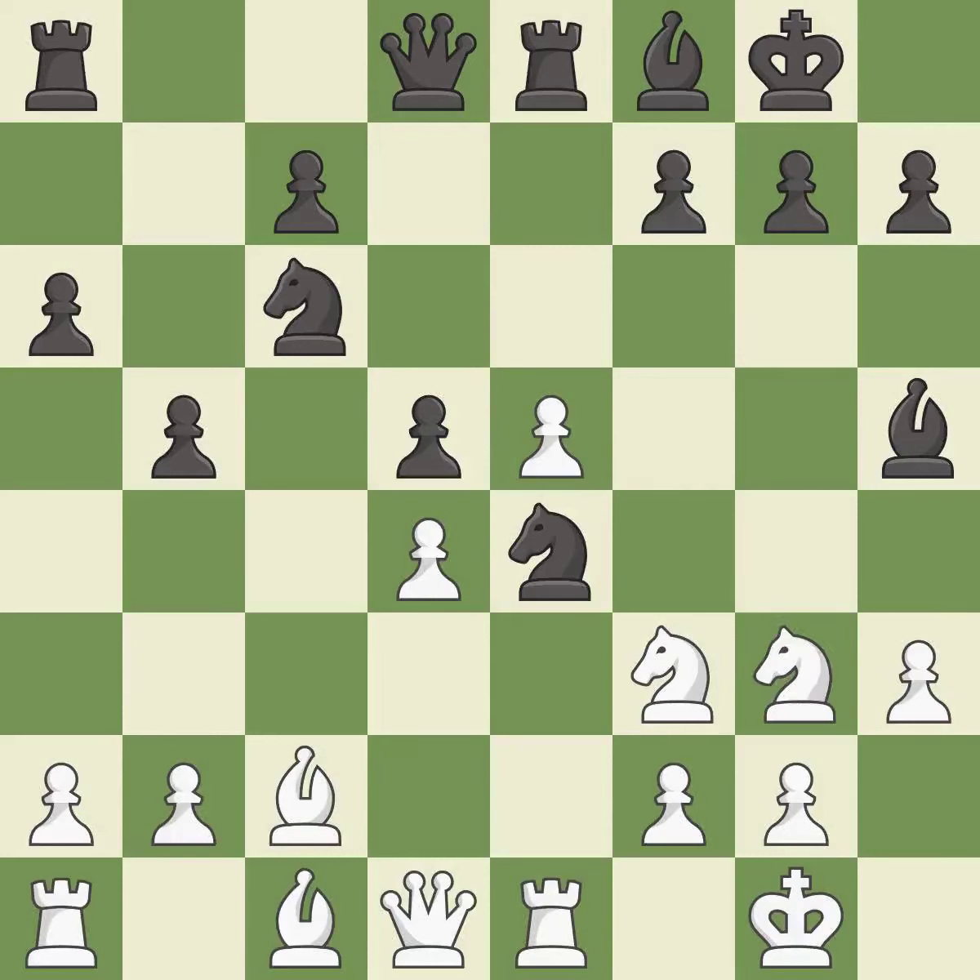This offers an equal trade of pieces — it is best. This forces doubled pawns in front of the opponent's king, decreasing its safety and harming the pawn structure — it is best. Takes back. This threatens to kick a bishop — it is best.